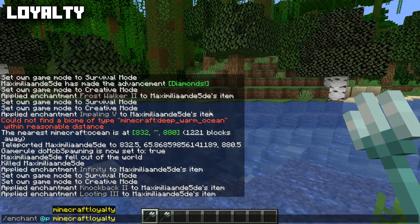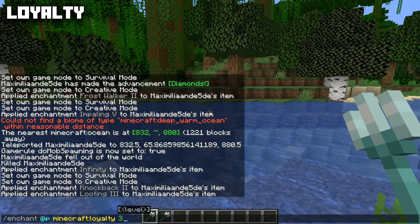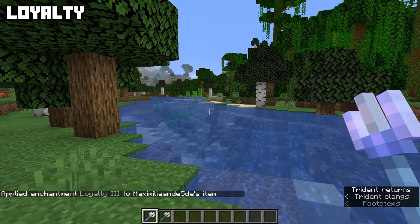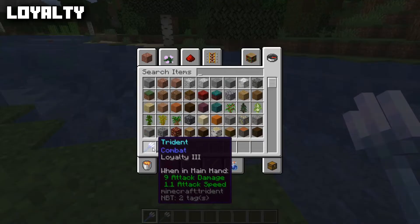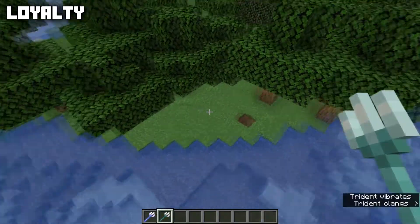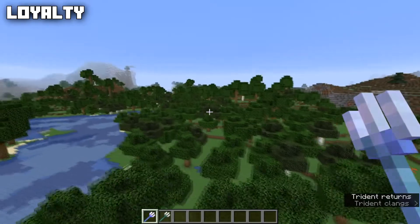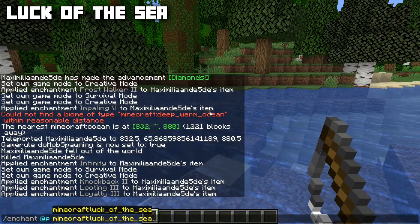On the trident you can put Loyalty, max level three, incompatible with Riptide. Having Loyalty on your trident makes it come back to you automatically when you throw it. Higher levels of Loyalty just mean it comes back quicker. A normal trident just stays where it lands until you pick it back up, but the Loyalty trident comes flying back after it hits.